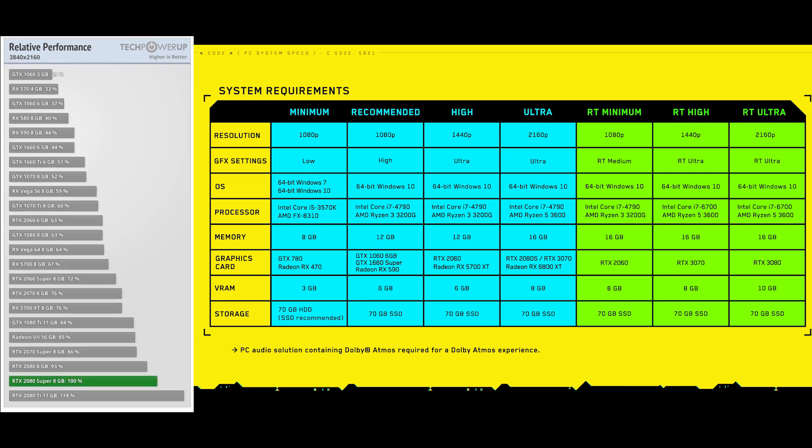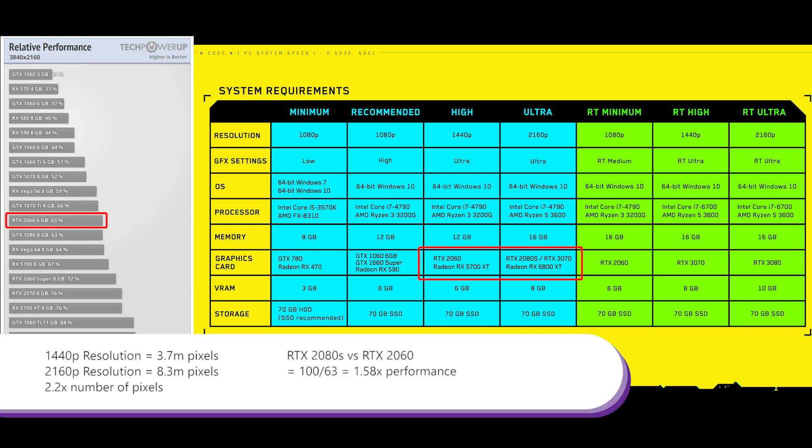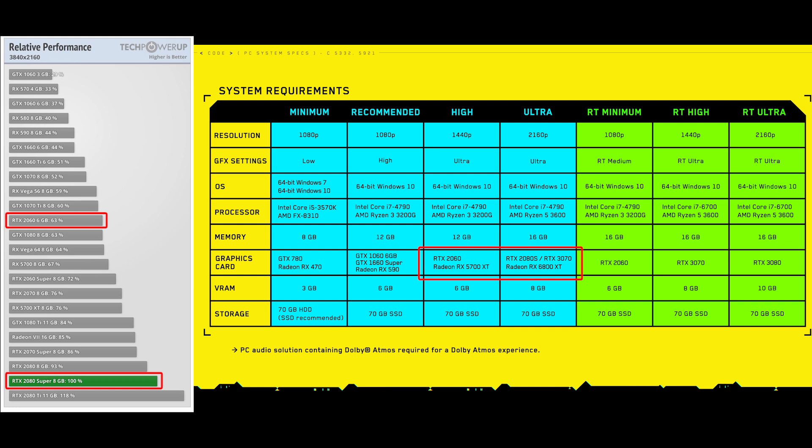For ultra, the resolution is 4K with graphics setting again at ultra, and the graphics card is now an RTX 2080 Super. The difference between the RTX 2080 Super and the RTX 2060 is about 60 to 70%. So again, this performance increase in the graphics card is being spent on the resolution. For all of these non-ray-tracing system requirements, they're probably going to target a similar frame rate.